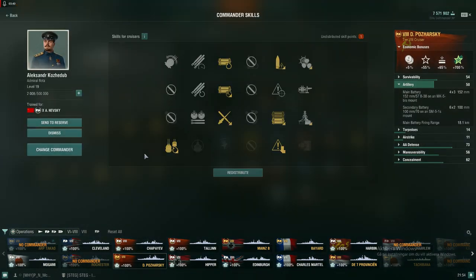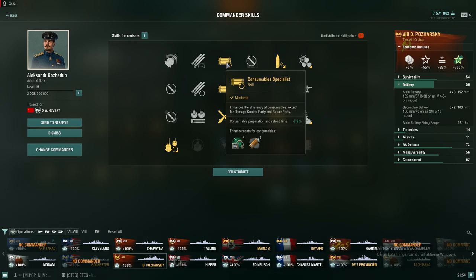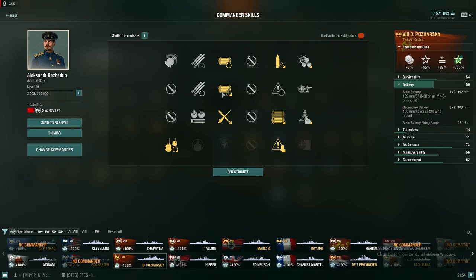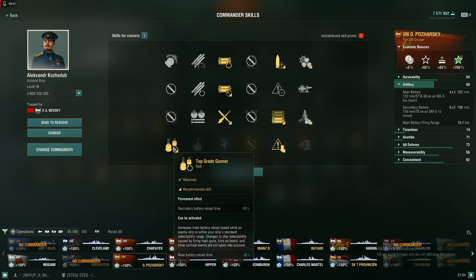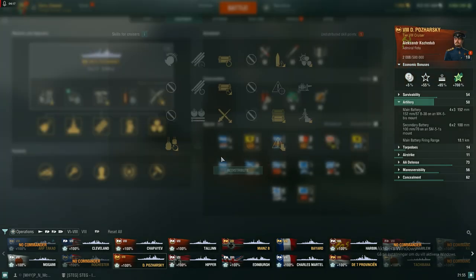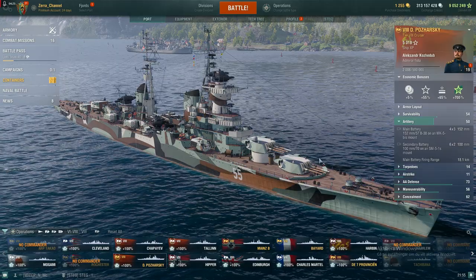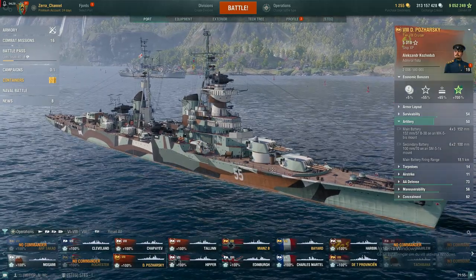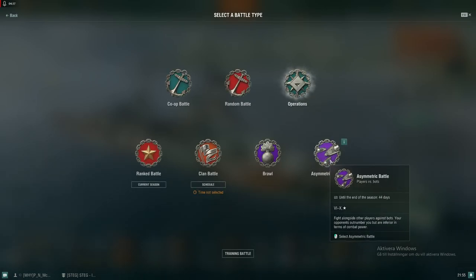Let's quickly talk about the captain build. This is my Alexander Nevsky captain, only 18 points. I went for the consumable skill — I highly recommend it. It fits like a glove. I went all in for smoke and hydro, plus adrenaline rush. I also took superintendent — I highly recommend it, because otherwise you only have four smokes; with superintendent you get five. Now, you will struggle in asymmetric battles — be aware.